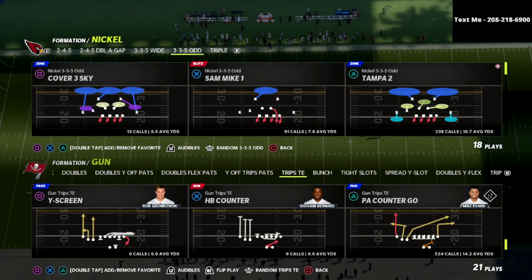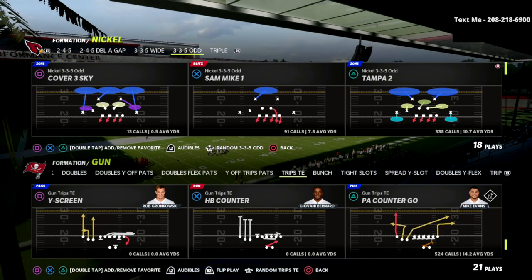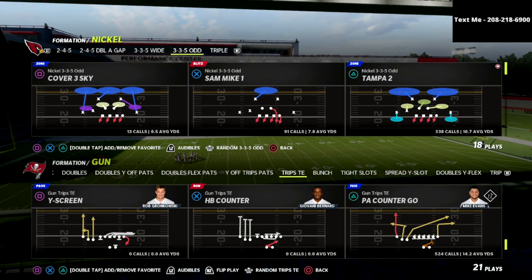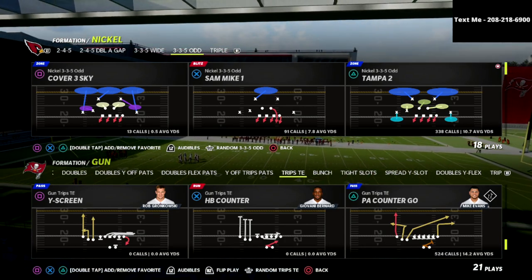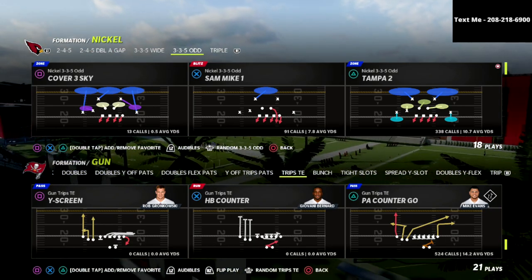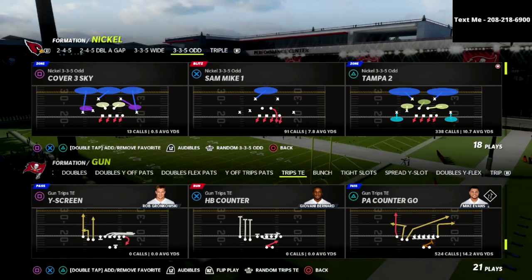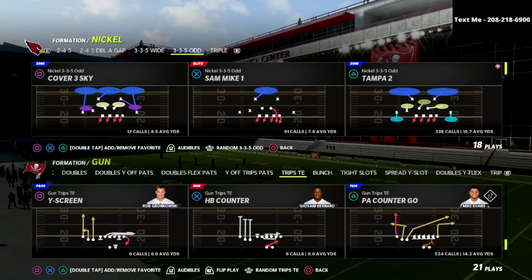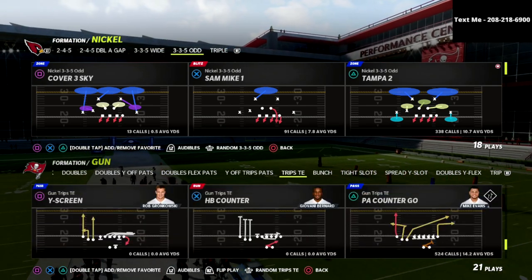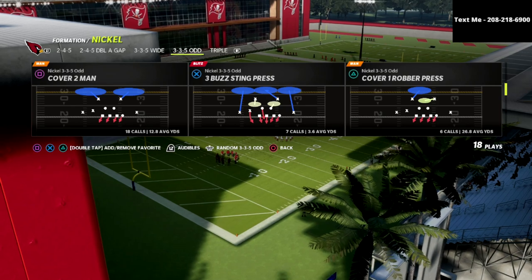The trips tight end is one of the best offenses in this game. If you want to get the entire 3-3-5 Odd defensive ebook, I'd encourage you to join my Patreon membership. By joining, you're going to get instant access to every single guide that I release in the Madden 22 season. We've already released 13 ebooks, and I've got four more planned within the next month. There's a link in the description below.